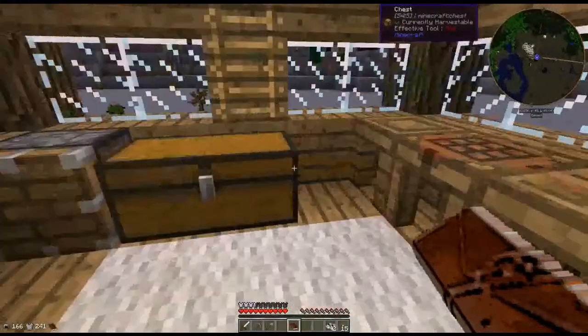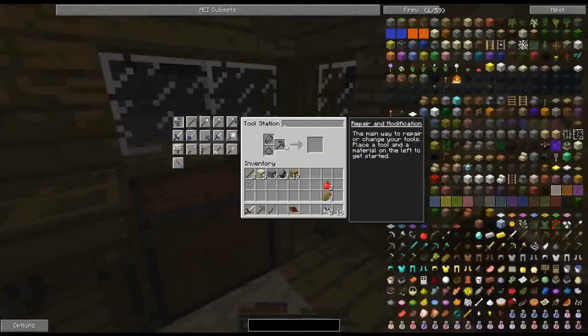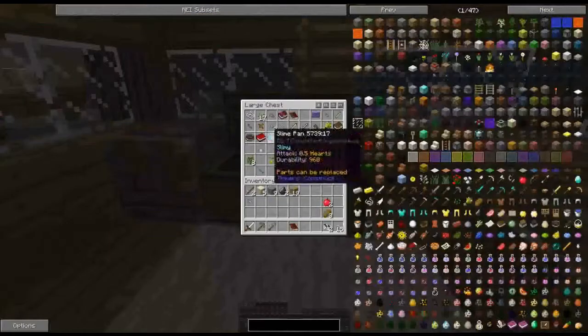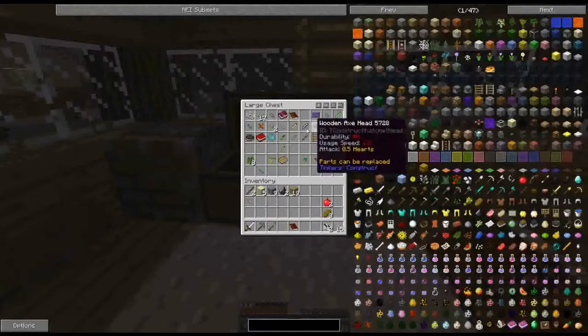Actually, I think I need to make a Tinker's pickaxe because there's a quest that comes up in a second that actually needs us to mine iron and we don't have that facility at the moment. So a pick — we need the cross binding, the tool binding. We had that tool binding, didn't we? Oh, I've got it on me still. But we haven't got a pick head.